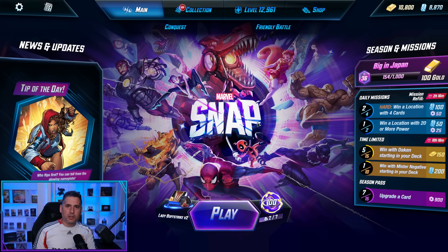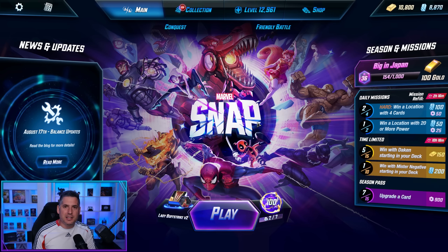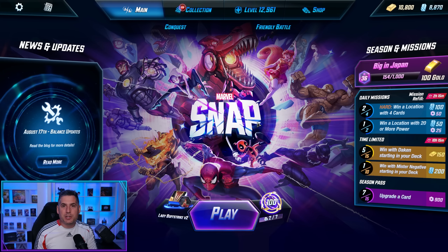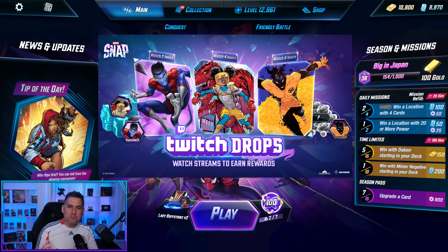It's an absolutely momentous day in the world of Marvel Snap as the widescreen PC client has finally launched on Steam. This is amazing because not only are you going to get rewards for playing the game, including a Dino Mech variant just for starting up your Steam client, but also if you're going to watch Twitch streams, you're going to get Twitch drops, including three special variants right here on screen: Sunspot, Moongirl, and Nightcrawler.